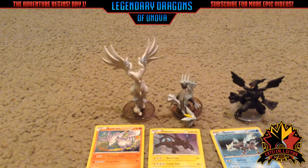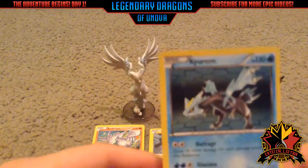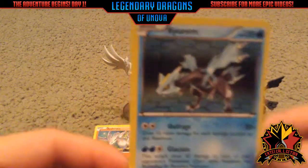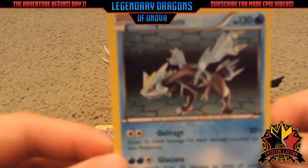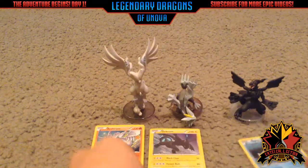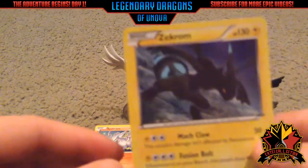Alright guys, we are back. I just finished unwrapping everything — it was kind of a hassle to get all these things out. Here are the promo cards. Sorry about the camera angle, I'm getting a tripod soon. Here's the Kirin, pretty sweet. Here's the Zekrom.